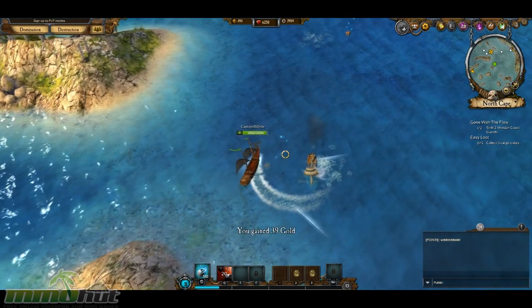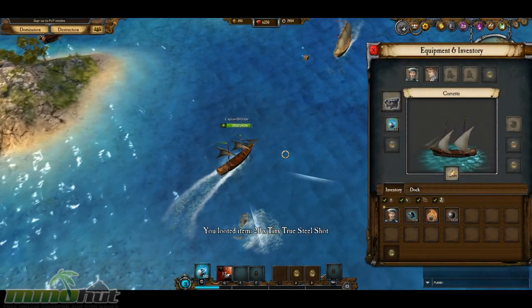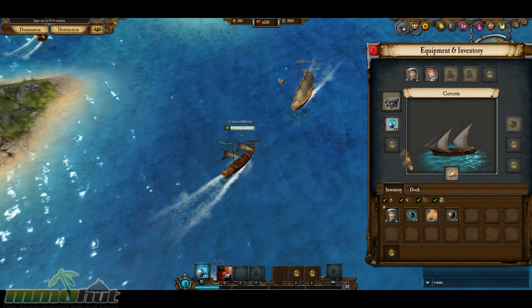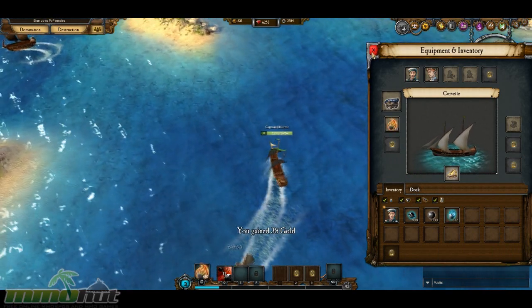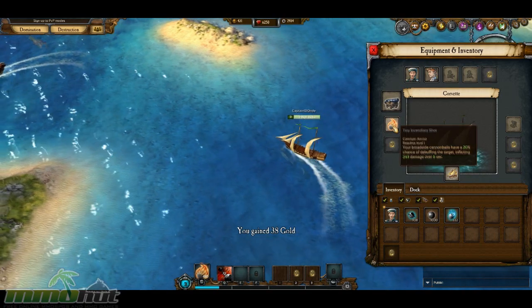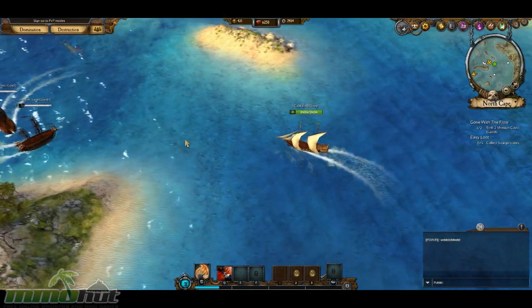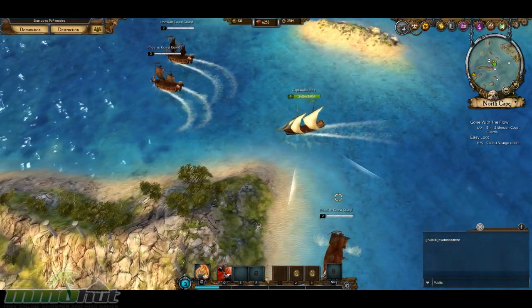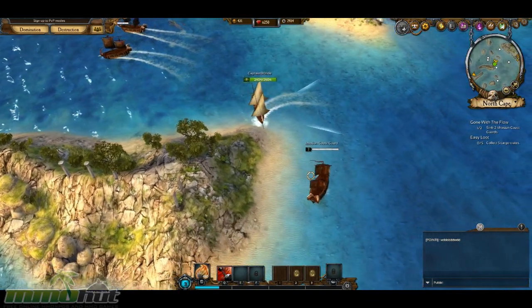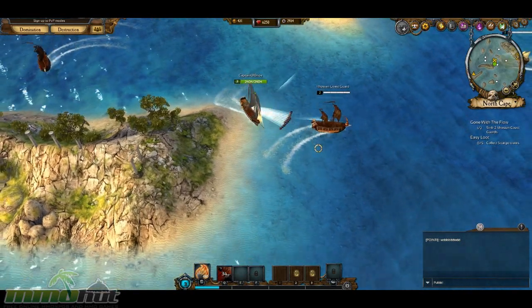There are quite a few ships you can choose from later on in the game from what I've been reading in the press releases. I'm gonna switch to this incendiary weapon — the tiny incendiary shot does 243 damage over six seconds. It does the same damage as the other shots I have so far, but it actually does damage over time.